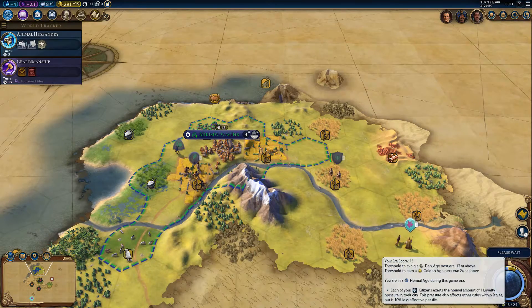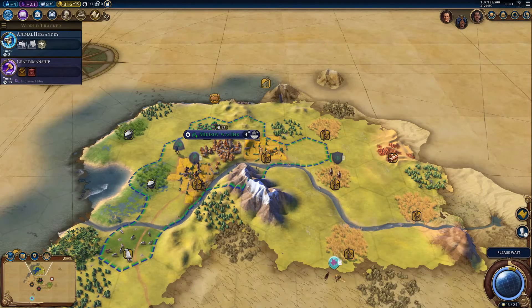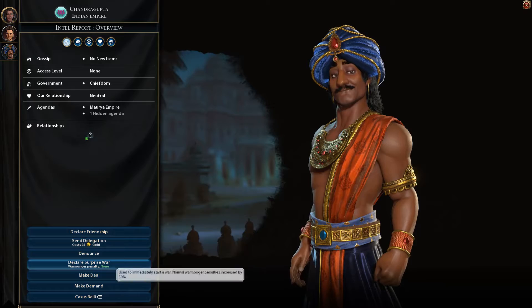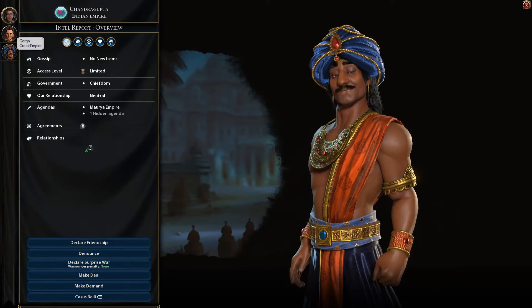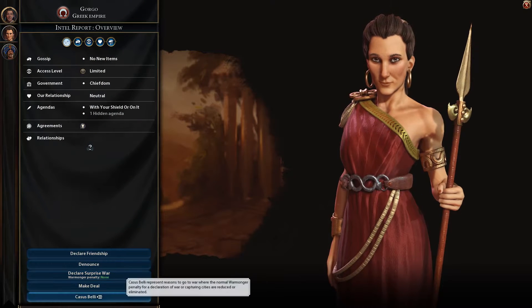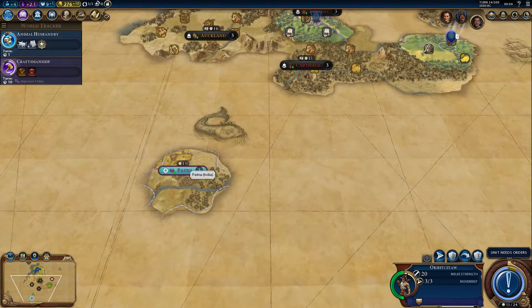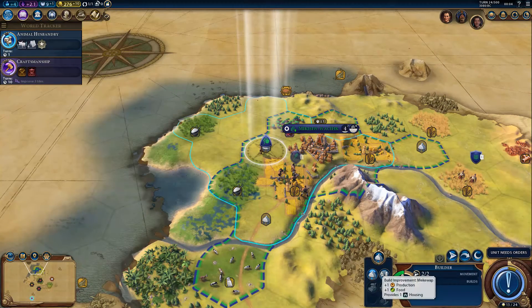Let's go on to the next turn. Delegates most welcome — perfect. Let's see if I can send some delegates there as well. Let's do the same with this young lady here — send delegation. You're not interested in it, but you do send one my way. So we've got one potential friend here. It doesn't say anything about how they're feeling about us at the moment. This is plus one food, plus one production — let's go for it.